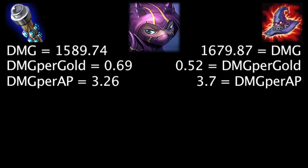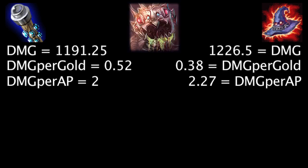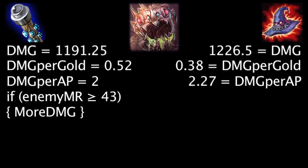On Kennen, at first the Death Cap will deal 90.13 more damage, the Void Staff will grant 0.17 more damage per gold, and the Death Cap will deal 0.44 more damage per ability power. Against 57 magic resistance, the Void Staff will deal more damage than the Death Cap. On Kog'Maw, at first the Death Cap will deal 35.25 more damage, the Void Staff will grant 0.14 more damage per gold, and the Death Cap will deal 0.27 more damage per ability power. Against 43 magic resistance, the Void Staff will deal more damage than the Death Cap.